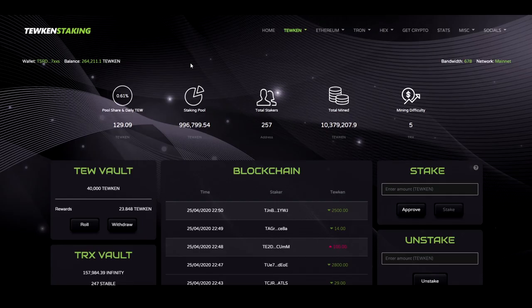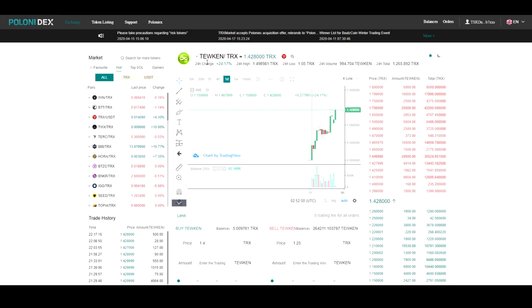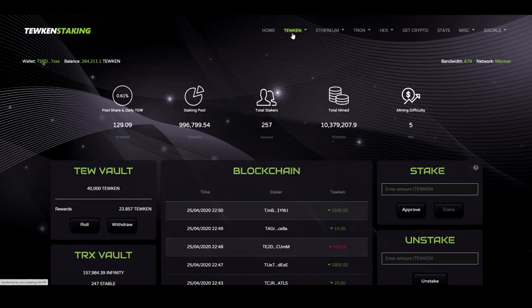Once you have minted your Toucans or purchased them, you want to come to Staking under the Toucan tab. Here we have the Staking Pool, Total Amount of Stakers, Total Toucans Mined, and the Current Mining Difficulty.